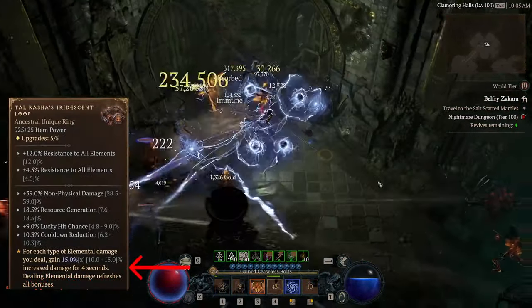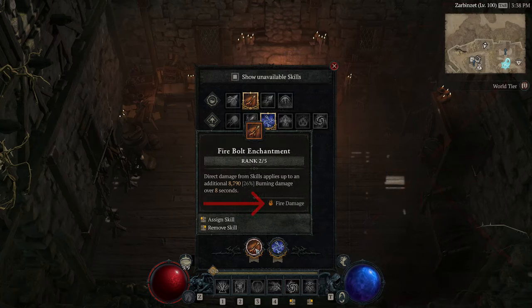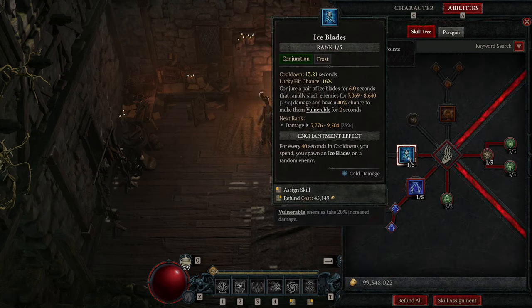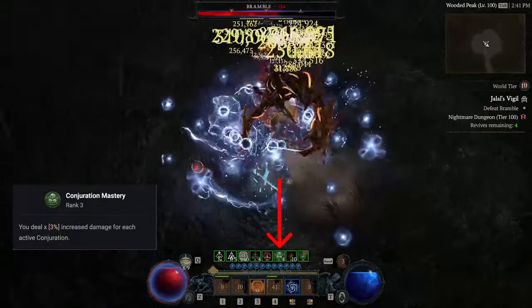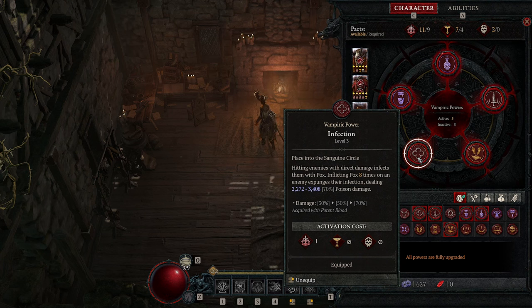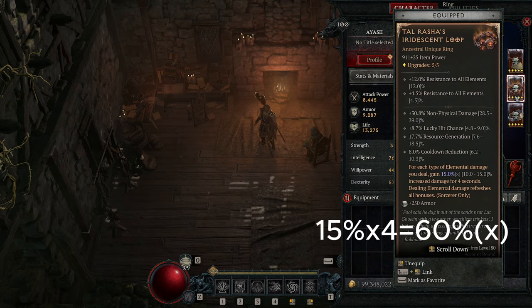To fully unleash the new Tyrasher ring's power, we will do 4 types of elemental damage. We already have lightning damage from ball lightning and fire damage from firebolt enchantment. We deal cold damage from ice blades. Note that Frost Nova doesn't trigger any cold damage as there is no cold damage tag on the skill description, while ice blades does have it. Ice blades also doesn't cost mana and further improves the efficiency of conjuration mastery, where we have 3 points to improve our damage by another 12% during ultimate time. Using ice blades is way better than frozen warp or blizzard. The last elemental damage type is poison damage. We use the infection vampiric power that every 8 hits triggers 1 poison damage hit. With all 4 types of elemental damage, we get a constant 60% multiplicative damage boost.